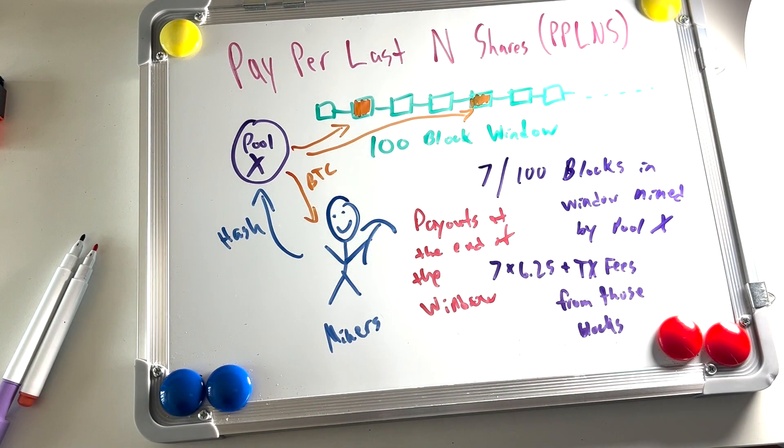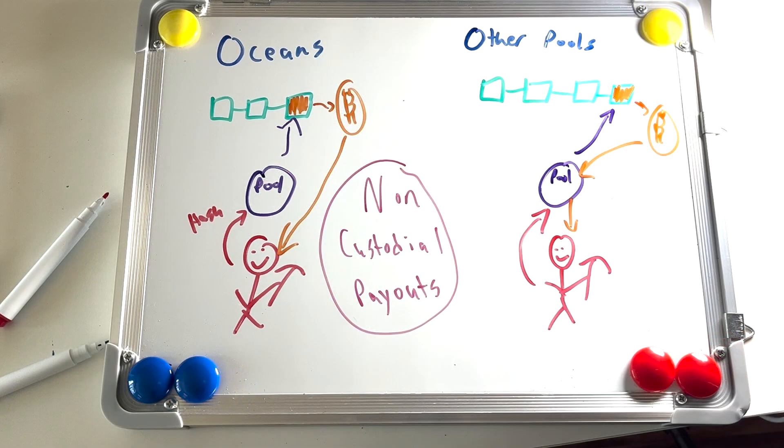This is a similar structure to Pay Per Share Plus and PPLNS in that mining rewards are based on the actual amount of fees included in the blocks that the pool mines. For all intents and purposes, you can think of Oceans as a PPLNS pool. However, the non-custodial payout of mining rewards ensures that miners contributing hash to the Oceans pool receive 100% of their share of transaction fees without having to trust the pool operator.